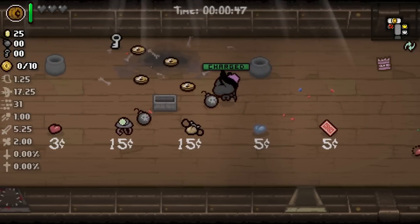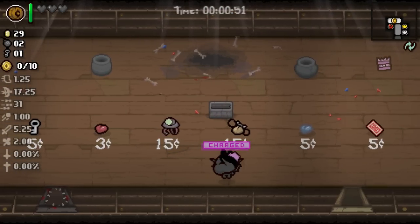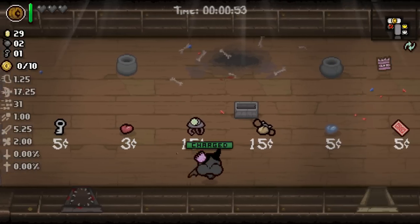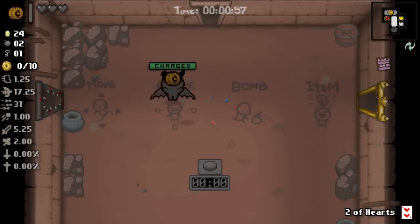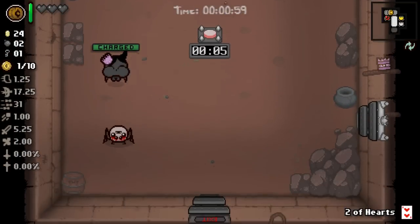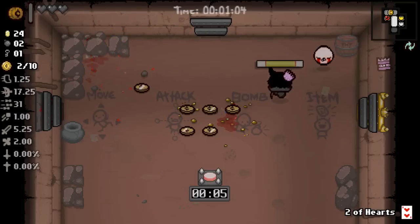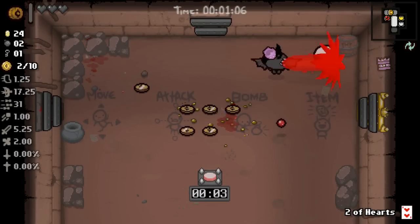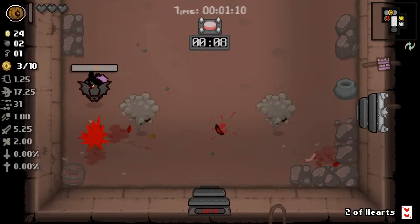I think that's every character except the Lost and the Keeper unlocked, and those usually come much later. But look at this — every possible roll has come to a good head for us here. I'm gonna try it for a heart. That's not what we were looking for, but for five cents it's not a bad deal. Every time we can use our wooden nickel, we're going to use our wooden nickel.